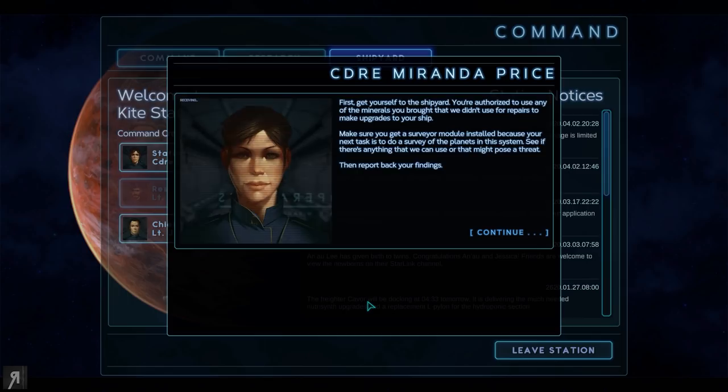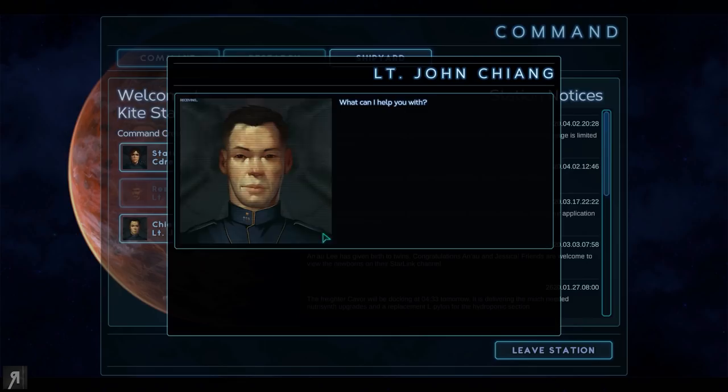First, get yourself to the shipyard. You're authorized to use any of the minerals you brought that we didn't use for repairs to make upgrades to your ship. Make sure you get a surveyor module installed because your next task is to do a survey of the planets in the system — see if there's anything we can use or that might pose a threat. Then report back your findings.